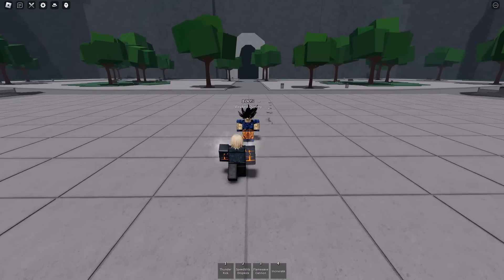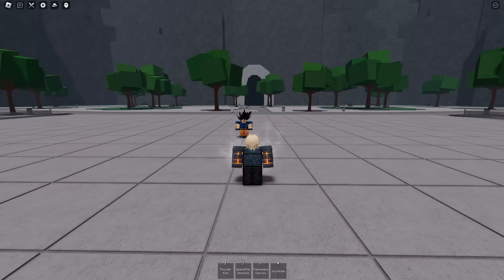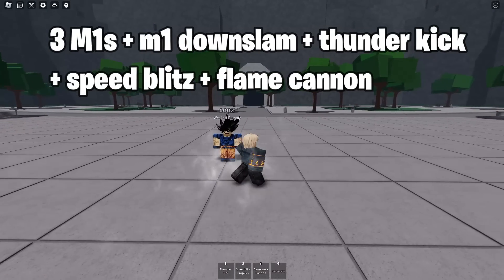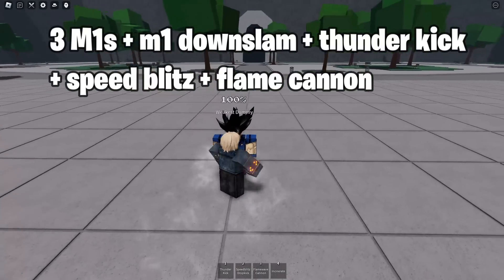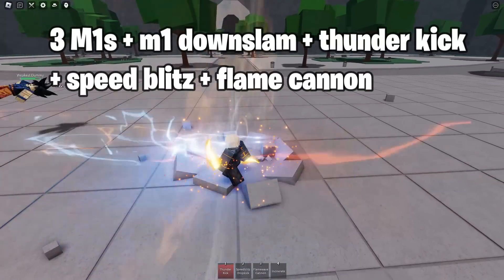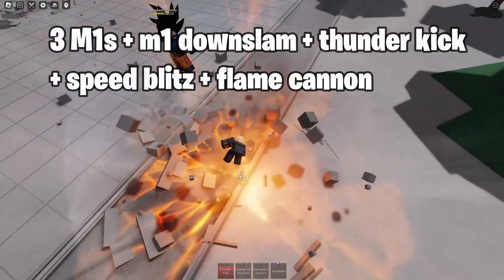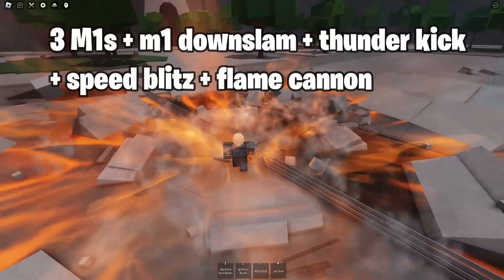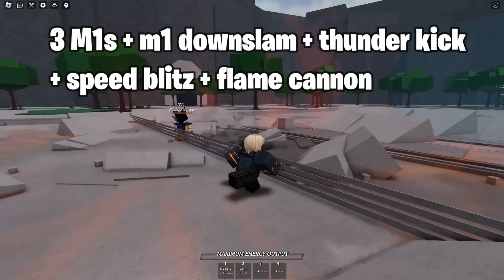When it comes to his ultimate, it's pretty simple. I'd recommend downslamming, using Thunder Kick, then using Speed Blitz Cannon, and then finishing it off with Flame Cannon. So: 1, 2, 3, downslam — then with that, bring him down, go towards him, and you can also use the third move.